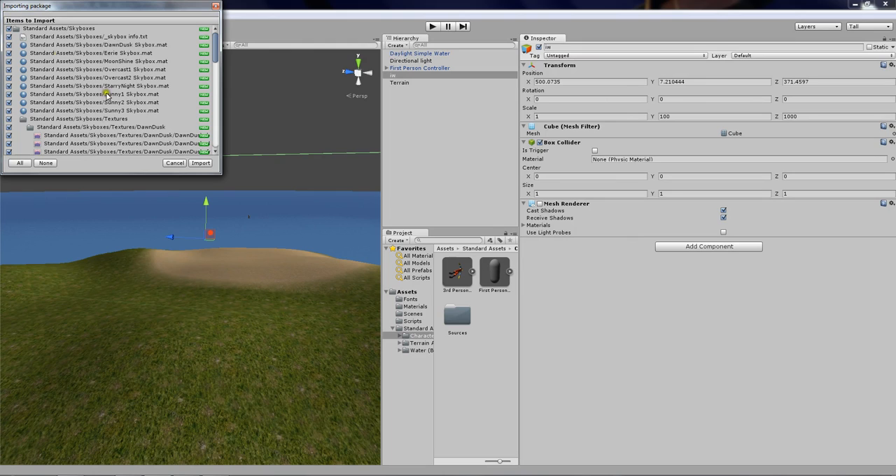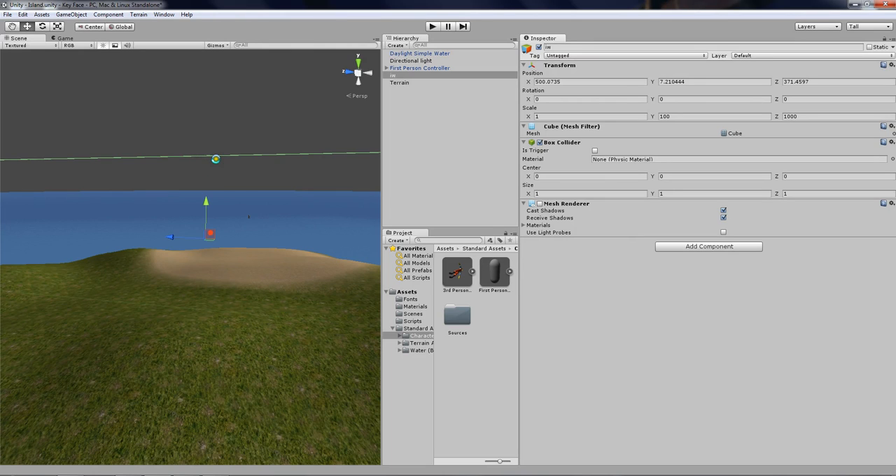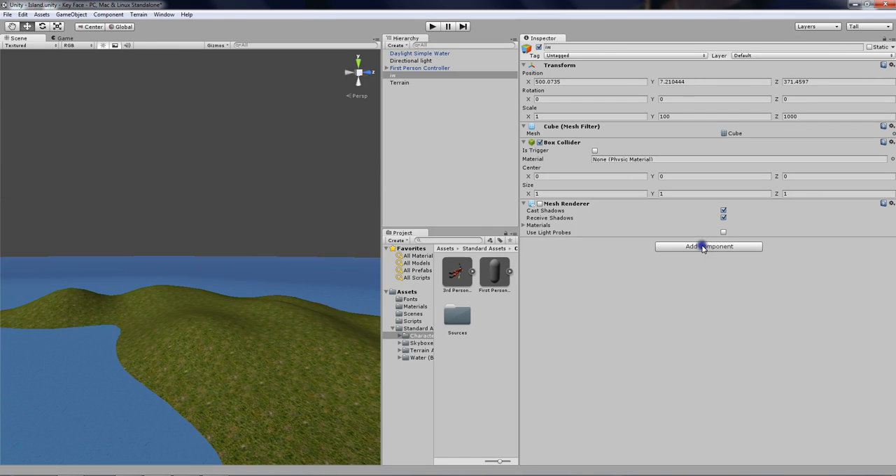It's decompressing. When you get to this screen click Import, and just wait for that. Okay, now we get skyboxes.